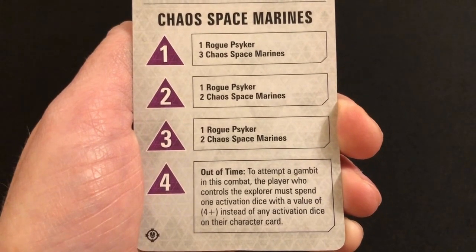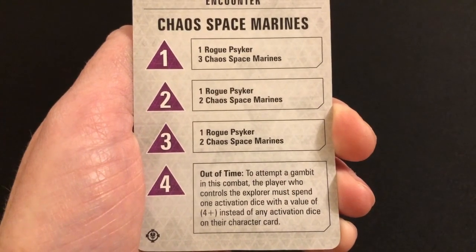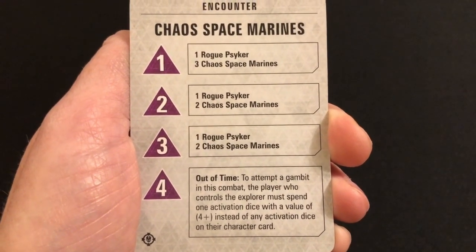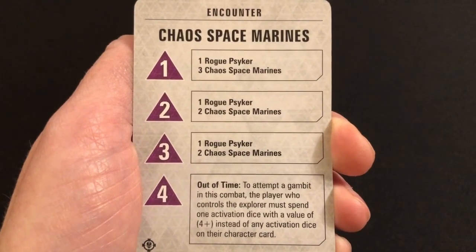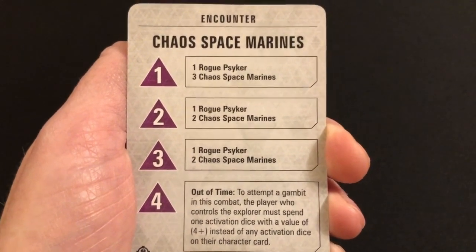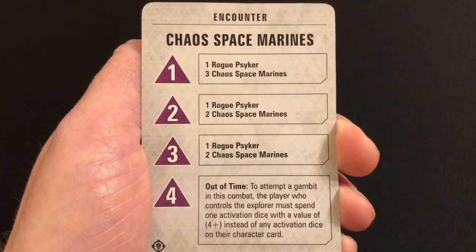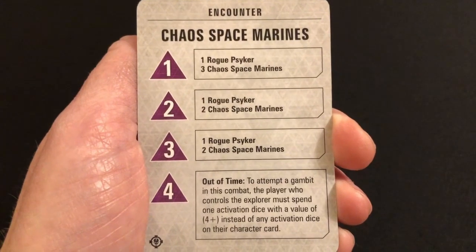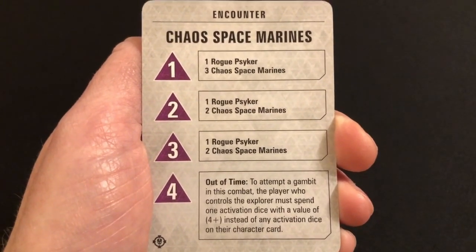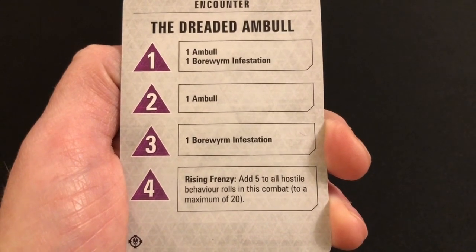I don't like having huge hordes of miniatures to move around — I would rather have fewer, tougher ones on the board, and Horrifying Regeneration achieves that. 'Out of Time' — to attempt a gambit in this combat, the player who controls the explorer must spend one activation dice with a value of 4+ instead of any activation dice on their character card. I use gambits a lot — it really helps to structure the battle to come — and this makes it a little bit harder to set up those killer combos and prevents you from pulling off some of your more powerful abilities.